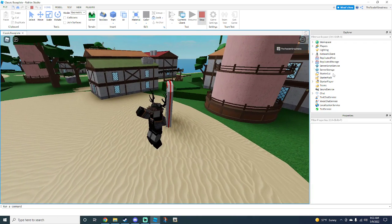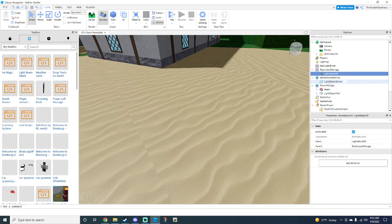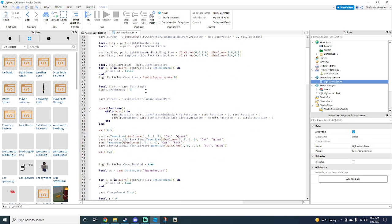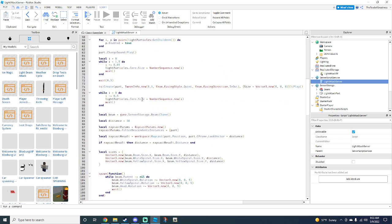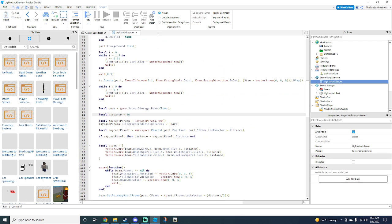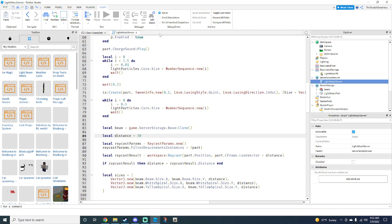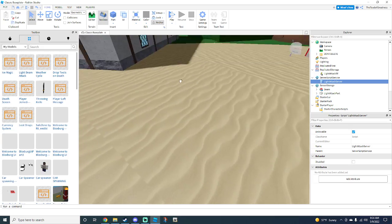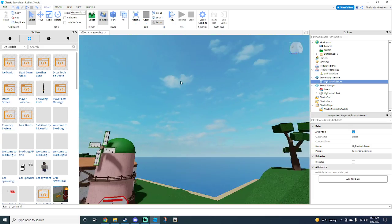If you want to make the cooldown less time and the distance farther, go to Server Script Service, light attack server, and you should see 'local cooldown' — change that to two or whatever you want. Then scroll down and you see 'local distance' on line 85. You can change that to 50 or whatever you want for how far you want the beam to go. Now we're done with that.